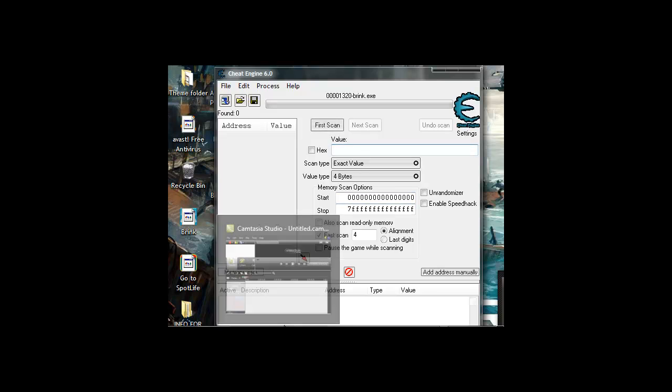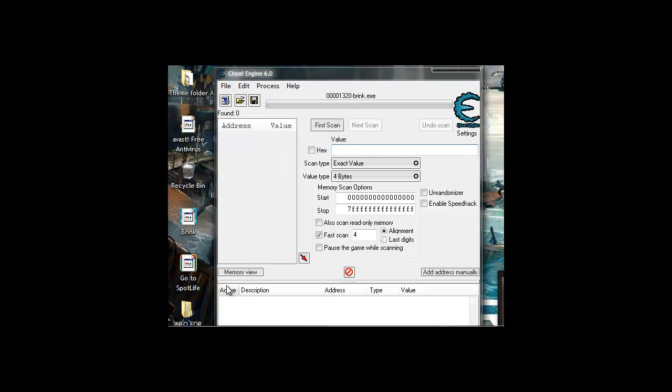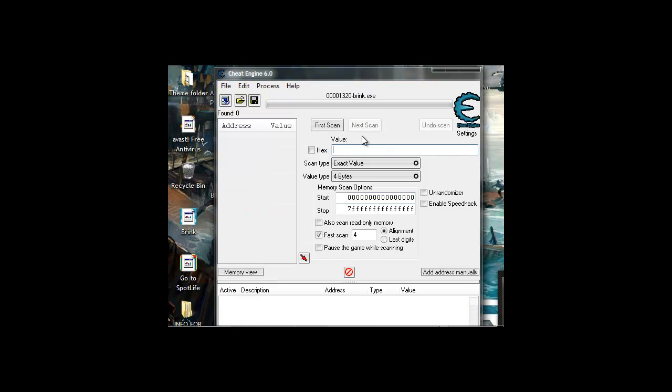You want to go to your game and check out your XP — how much XP you got. So I'm going to check my XP and now it's 99. And then you do first scan.